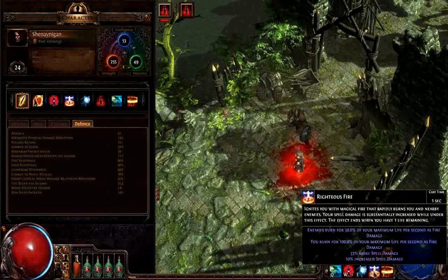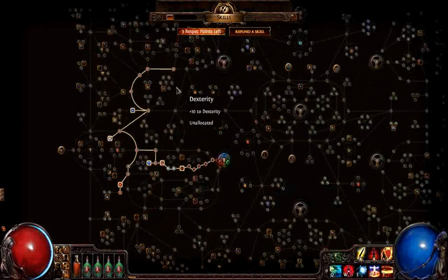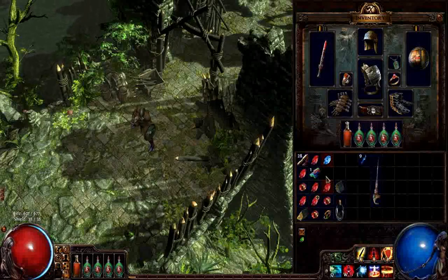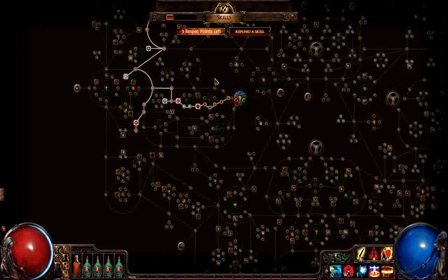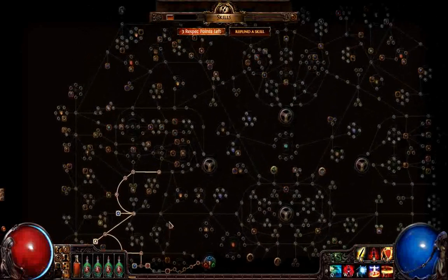Because of this I based a character around Righteous Fire. I'm going to get all the percentage life regeneration nodes, because they also counteract this damage. And also elemental resistances. I'm also going to get a higher level purity gem — that's why I'm going to skill a few intelligence nodes, like this one.